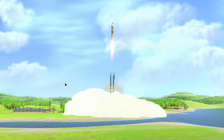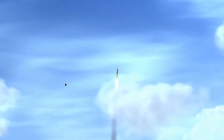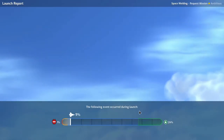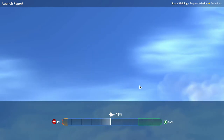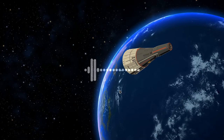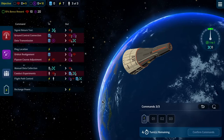Cleared the tower. We're back on the screen and we are into space — no problem. We get a nice secure launch. I mean, it's the dream team on this Space Welding Expedition.